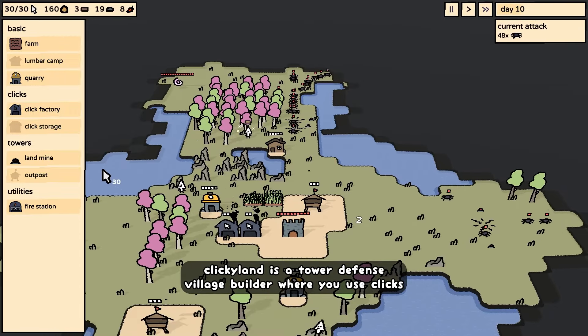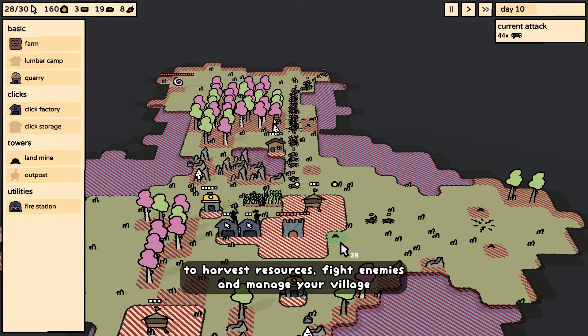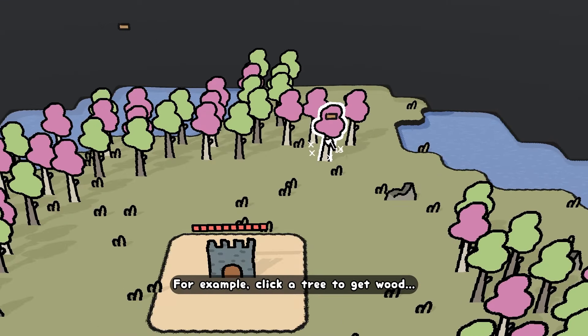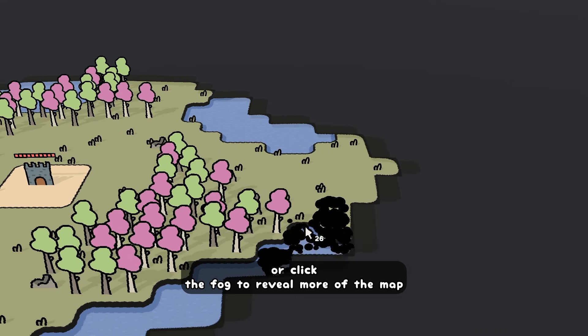Clickyland is a tower defense village builder where you use clicks to harvest resources, fight enemies, and manage your village. For example, click a tree to get wood, click enemies to damage them, or click the fog to reveal more of the map.